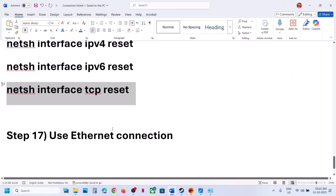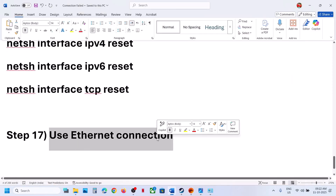Still not working? The next step is to use an Ethernet connection. If your computer has an Ethernet port and you have an Ethernet cable, use the wired connection and check.